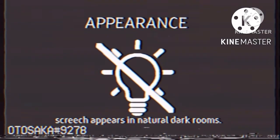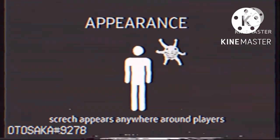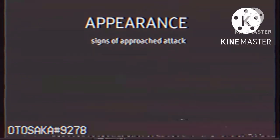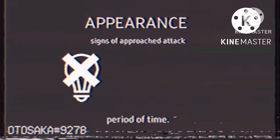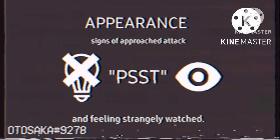Screech appears in natural dark rooms. Its appearance isn't expected and could happen at any time. Screech appears anywhere around players and stays passive until the signs of attack appear. Signs of approaching attack include staying in dark rooms for a long period of time, hearing a mimicked calling noise, and feeling strangely watched.